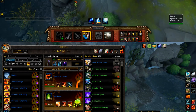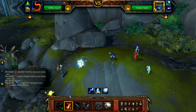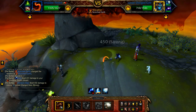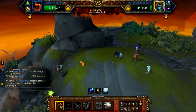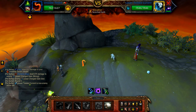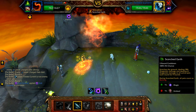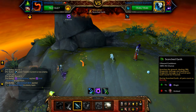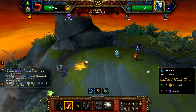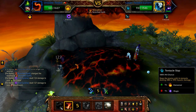Start with Scorched Earth, then use Tentacle Slap until the gale is defeated. Once the gale is defeated and the Twisted Current enters, start with Elementium Bolt, then use Tentacle Slap, followed by Scorched Earth, and then Tentacle Slap until defeated.